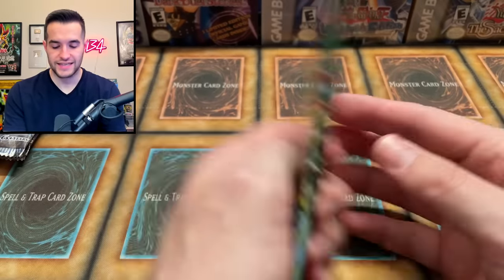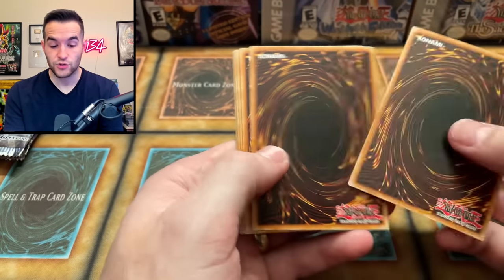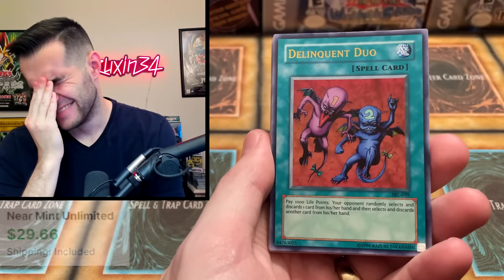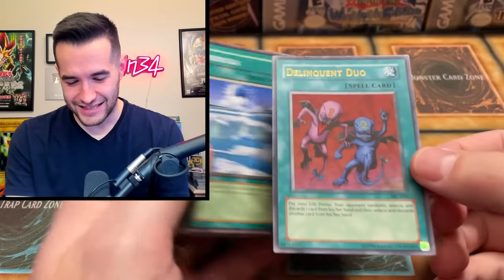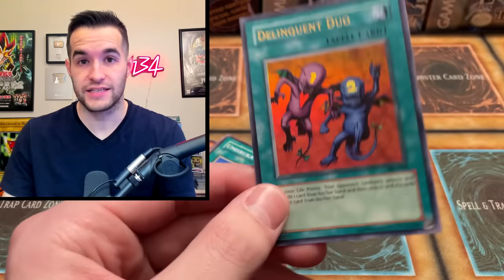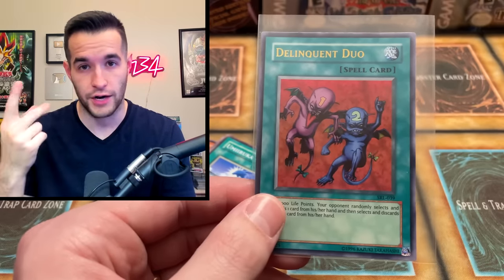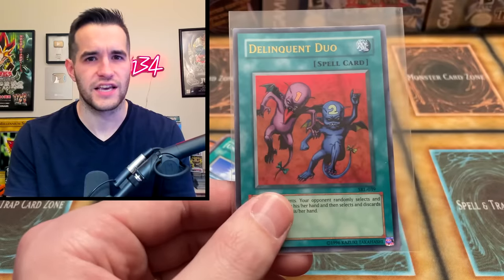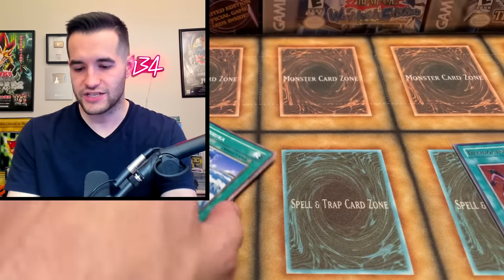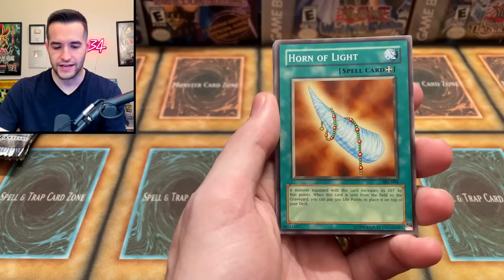Moving to the next pack. I mentioned that by the time you see this it'll probably be the Pasadena weekend — planning to record with a few people, so next week expect some Pasadena content. We pulled Delinquent Duo — actually a really good one. That's one of the Trinity from GOAT format along with Graceful Charity and Pot of Greed. Delinquent Duo is brutal because it costs your opponent two cards from their opening hand immediately.